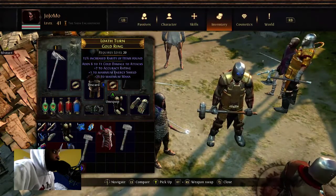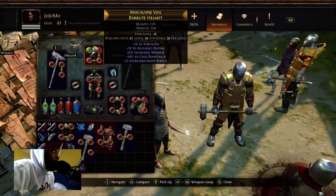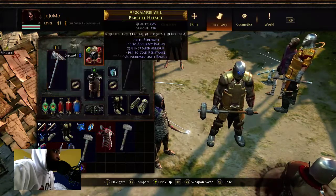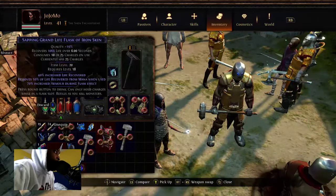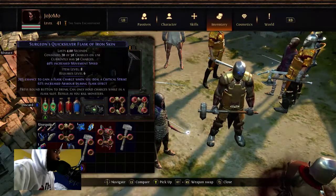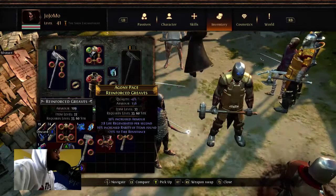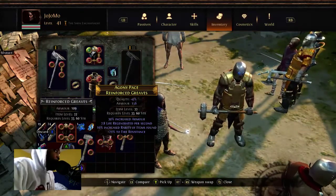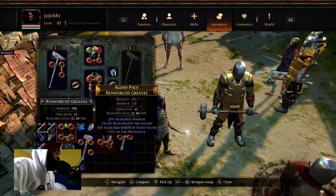Item levels are the number one most important thing you want to check if you're dying too much or your stat values are low. Check the item level and that will explain why you're not holding up as good as you're supposed to be.